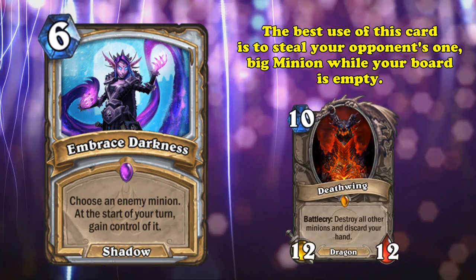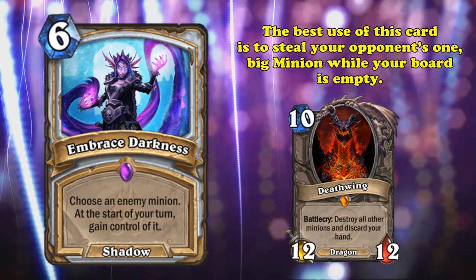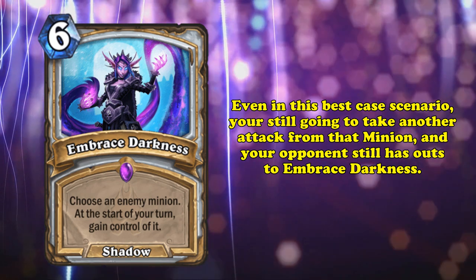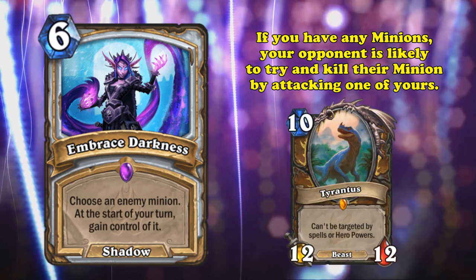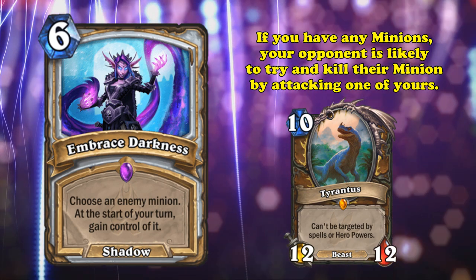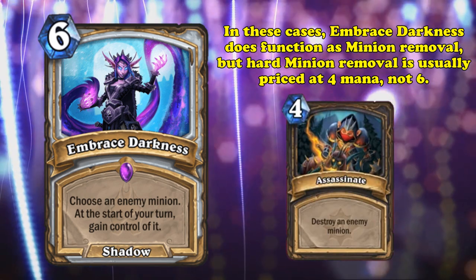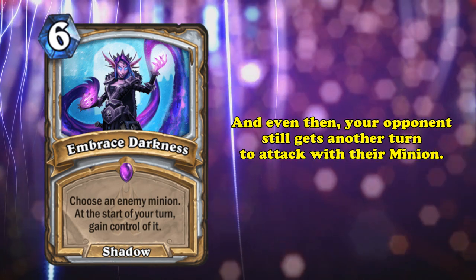The best case scenario is when your board is empty, your opponent is low on cards, only has one giant threat on the field, and Embrace Darkness's Mind Control effect goes off, letting you steal it. And even in this ideal case, you still have to take damage from your opponent's target since it can still attack and isn't under your control yet, and your opponent still has outs. In a more realistic case, your opponent would try to kill their minion by trading into one of your own, effectively wasting the card and the mana you spent on Embrace Darkness. Or even if you did manage to steal the minion you wanted, it's probably so damaged and useless that you might as well not have bothered.